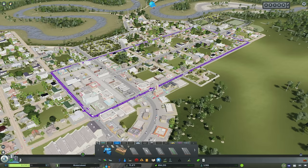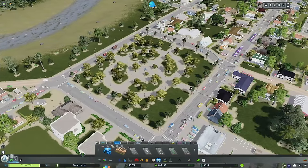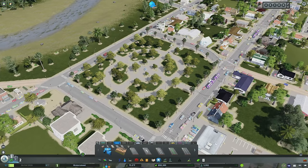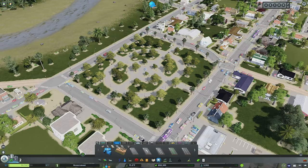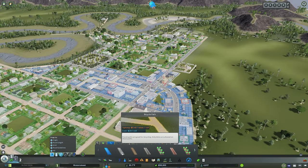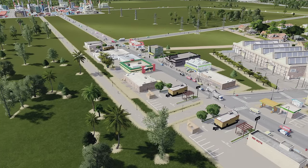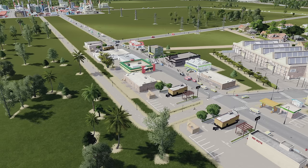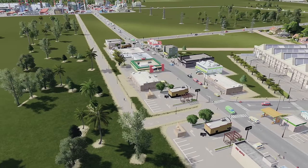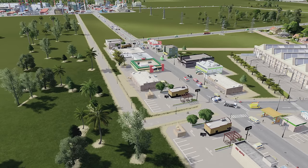But don't just think about transit. If you have the Plazas and Promenades DLC, you can create small pedestrian areas. Even with just the base game, you can create small parks with little paths that reach out in all directions, giving people another way to get around. If you have After Dark, you'll also have bicycles. You can't place roads with bike lanes until Busy Town, but you can place bicycle paths, and I'd encourage you to do so — like this bike path right behind our main road linking industrial, commercial, and residential districts.